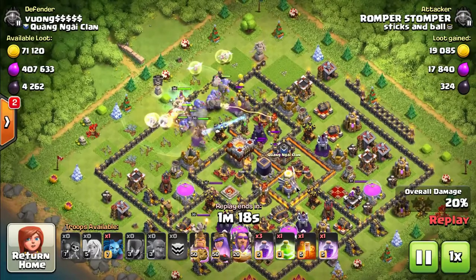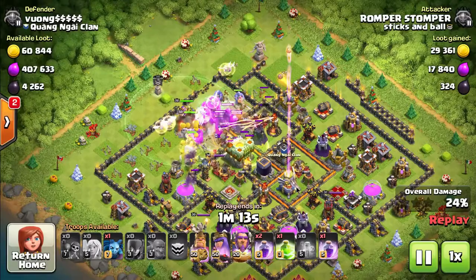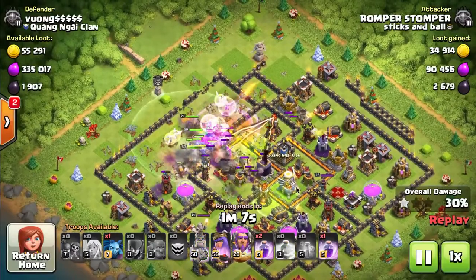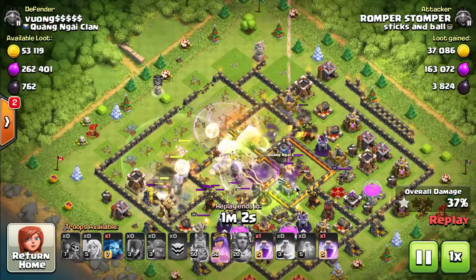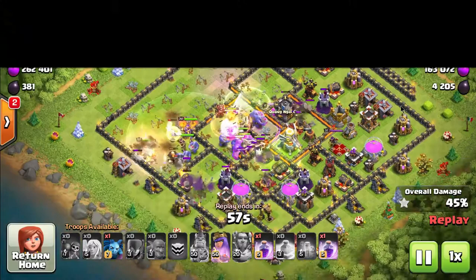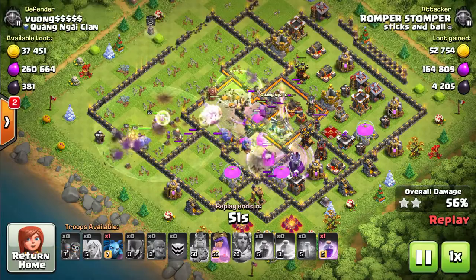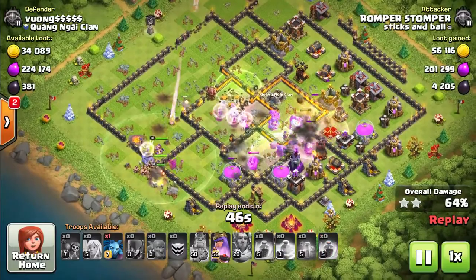This is just a massive attack. The key to all bowler attacks, especially in Town Hall 11, is to funnel them into the base and not over a triple set of giant bombs, because that will put an instant end to your attack. Be mindful with your warden's ability because bowlers love to find the giant bombs — two bowlers running over double giant bombs will take out max bowlers unless you have a heal spell down, healers on them, or the warden's ability.